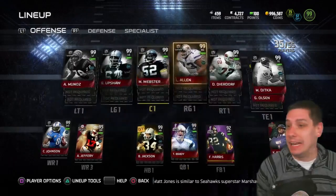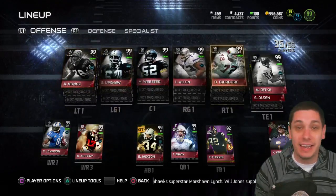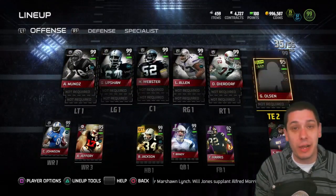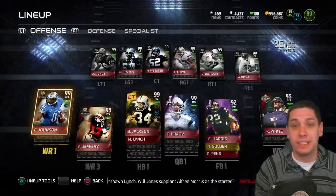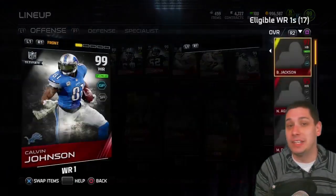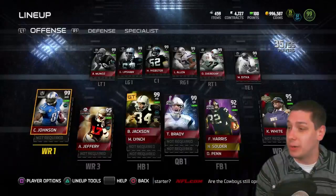This team is beastly, I can't even lie to you. We have the all Ultimate Legend offensive line. We've got Mike Ditka at tight end, Team of the Year Greg Olson as our second tight end. We did make a brand new upgrade this week to Ultimate Legend Calvin Johnson as our wide receiver one. He is an absolute beast, of course.